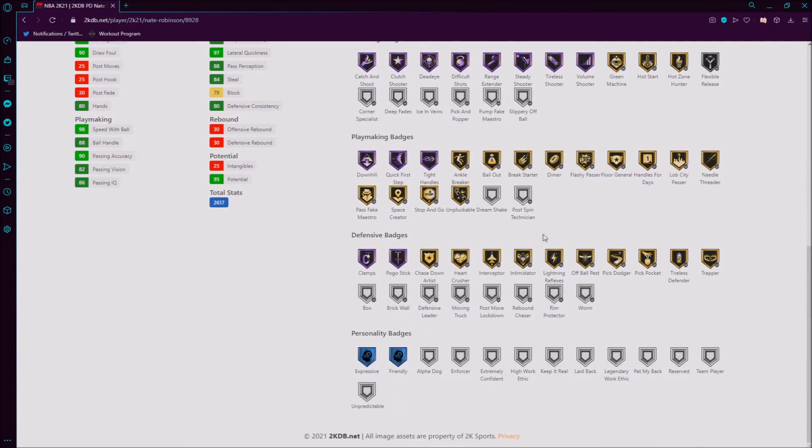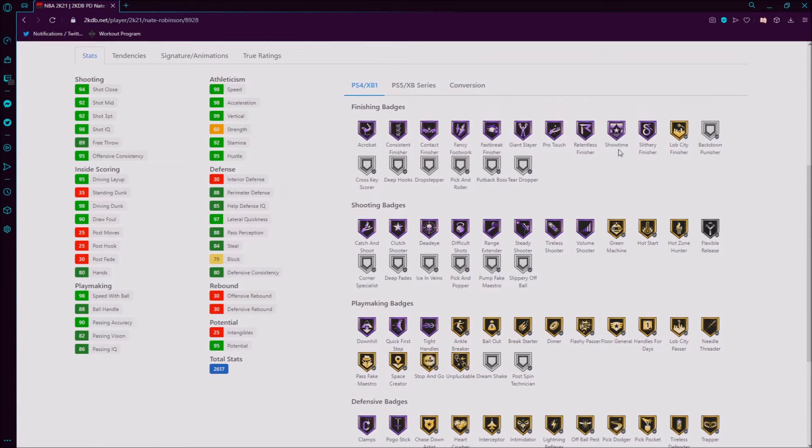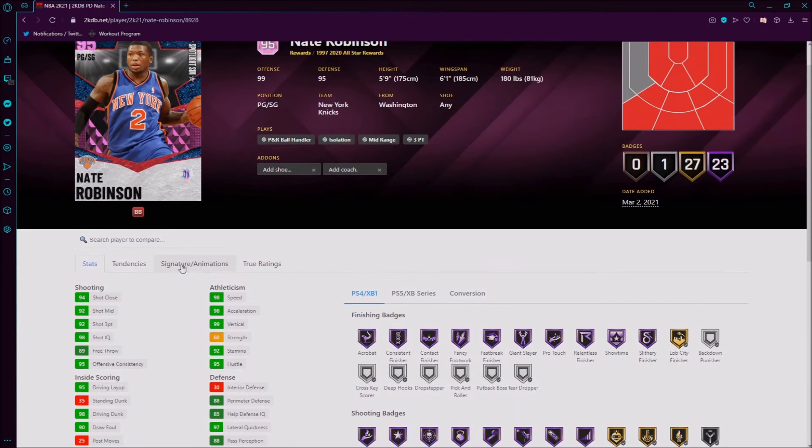The other badges like Defensive Leader, Cross Key Scorer, and Teardropper are all personal preference really. The rest of the badges are personal preference, but this card looks really good.